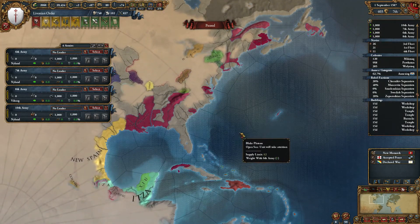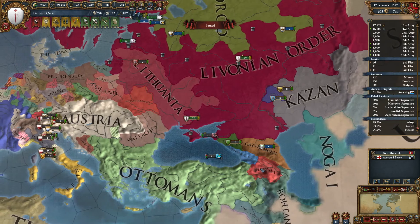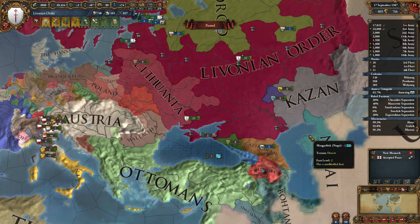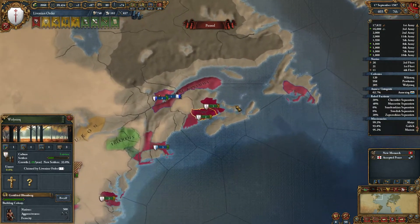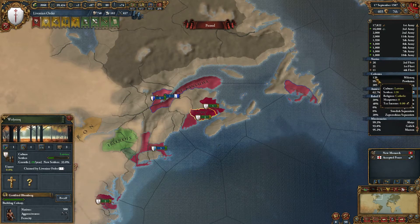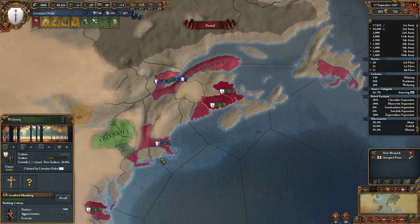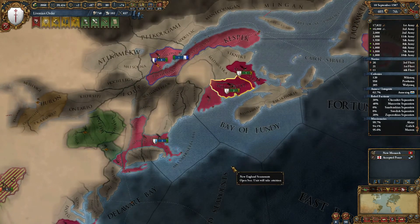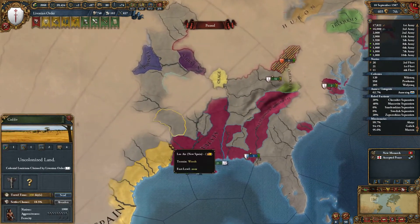I'm a bit surprised that no one has tried to colonise these areas even though we've got Tordesillas in effect. I'm wondering what's going to happen when we turn Protestant - will the Catholic nations start to colonise here? All of our buildings completed - very nice, that should mean a lot of extra money. I think it may be time to start another settler on the go here then. Let's recall that guy and wait a day.